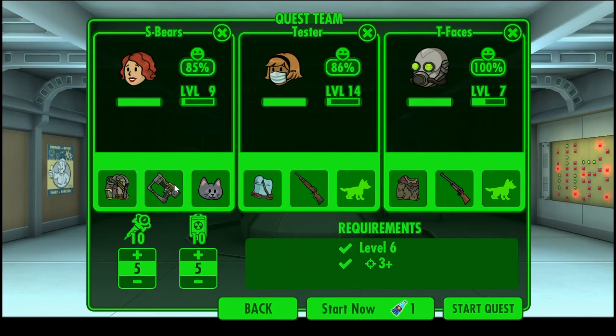Pistols are agility-based weapons, so vault dwellers with higher agility should shoot pistols. Also know that everyone's agility affects their auto attack rate. So you're going to want high agility plus a high stat in another area. S Bears is different because she has all the agility, which just means she has a higher chance of getting cut down. Alright, we've got our team assembled and I've already trained them up to be ready for the quest — let's get going.